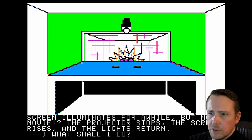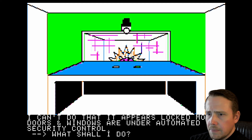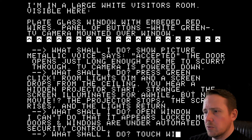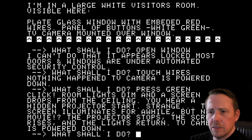Screen rises and the lights return. Embedded red wires. Open window — appears to be locked. I really don't know what else we can do here. Touch wires — nothing happened. TV cameras powered down. Room lights dim and a screen drops from the ceiling. You hear projectors start. Screen illuminates for a while, but no movie. Projectors stop. I think that might be the same — I don't think we actually changed anything there. Screen rises. There doesn't really seem to be anything else to interact with at all in this game.